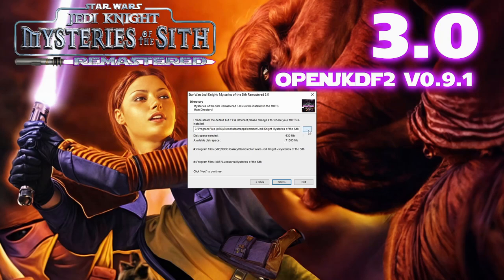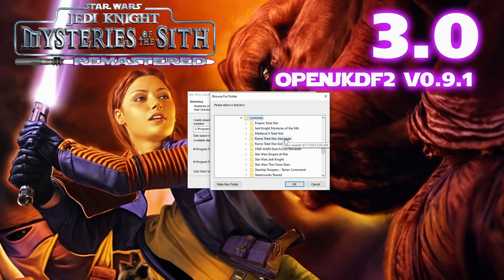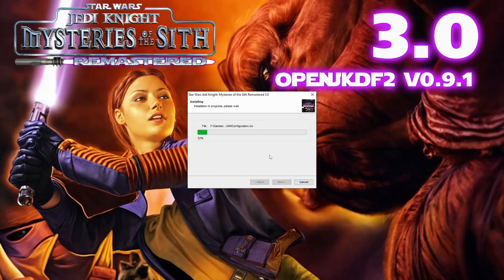I have the directory defaulted to Steam because I feel like most people are probably going to have the Steam version. But if you have your Steam version installed somewhere else, definitely change that. My Steam directory is different so I'm going to change it. It's usually in SteamApps > Common, then select Jedi Knight Mysteries of the Sith and hit OK. Now we have our Steam directory selected, so let's hit Next, Start, and that will install.